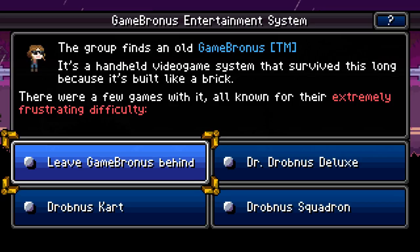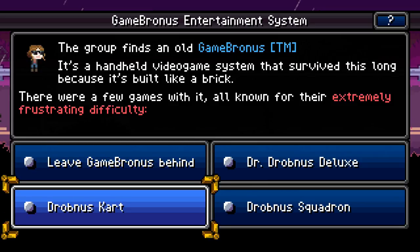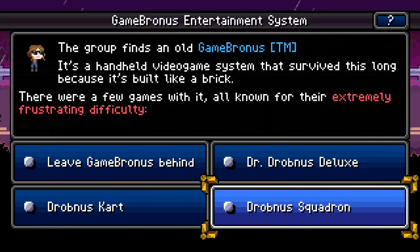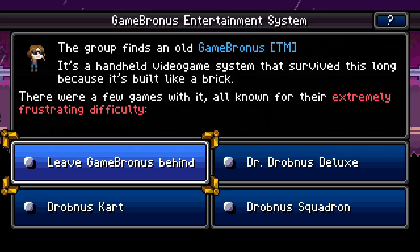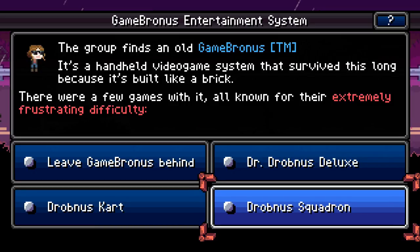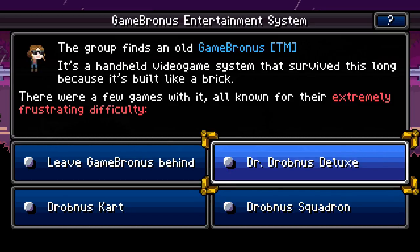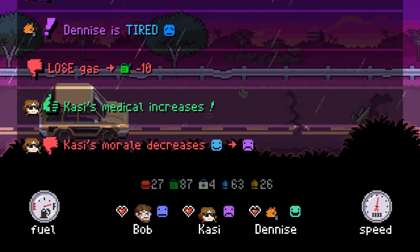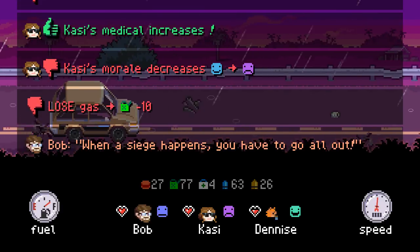Group finds an old game bonus — it's a handheld video game system that survived this long because it's built like a brick. Drove Niscard. So that would be maybe driving or mechanical? I think it'll be composure, and I have good composure. Maybe they are different — I'm assuming you play this game and get some sort of skill, but you also become frustrated or lose morale. That one might be medical. You can give me medical so we've got someone with a little bit. I took a significant morale penalty going from positive to rather negative. But I got a medical increase — so we're all tired and Cassie's grumpy.